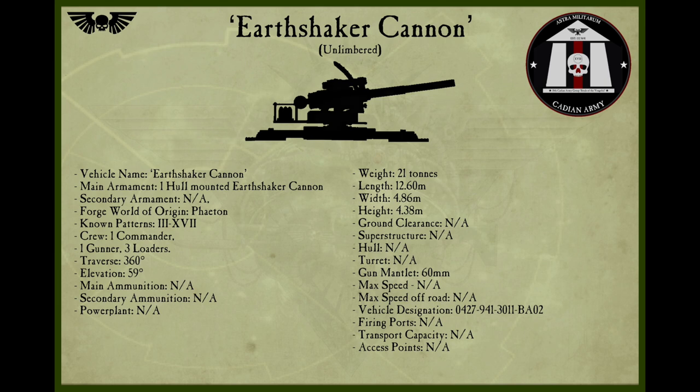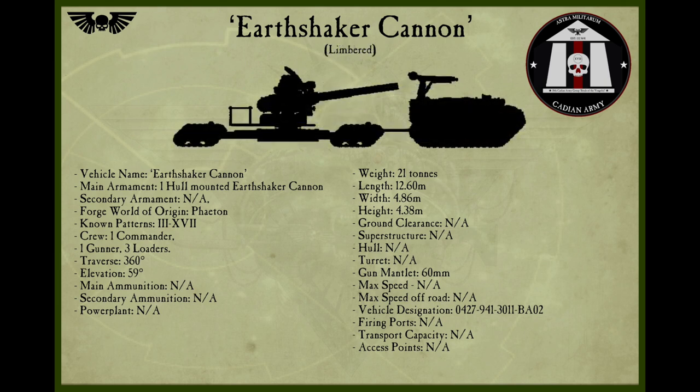Although a crew of four is less than ideal, only the Trojan Support Vehicle is powerful enough to tow this platform into position. Each Earthshaker Platform normally has its own Trojan to move it, and also to carry extra ammunition during prolonged fire missions. Using standard 5-power charges, the Earthshaker can reach out to approximately 16km with a 38kg shell.